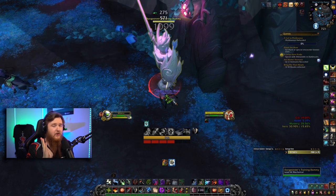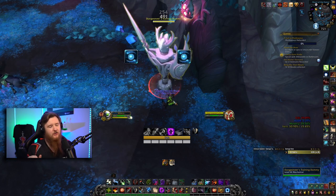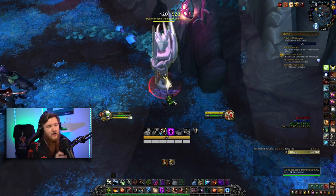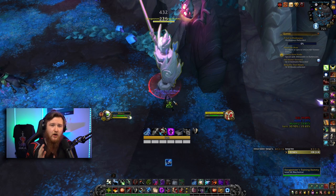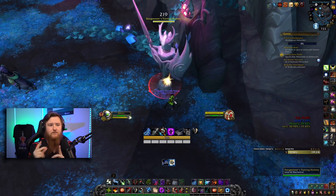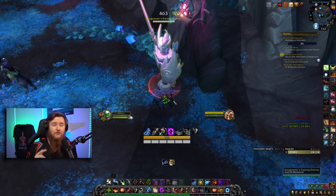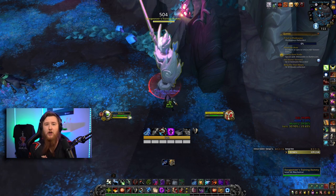A common mistake is using Shadow Dance immediately and then pressing Symbols of Death without them being stacked up. It's okay to not press buttons for a bit as long as you're not capping energy or capping shadow dance stacks. If there's a part of the fight where you don't need to deal damage — like touching orbs or handling mechanics — take that as an opportunity. I only lost about five percent of my total DPS on Lady Darkvein by doing the canisters as a rogue, using Shadowstep and Sprint efficiently between rotations. Make good use of your utilities.